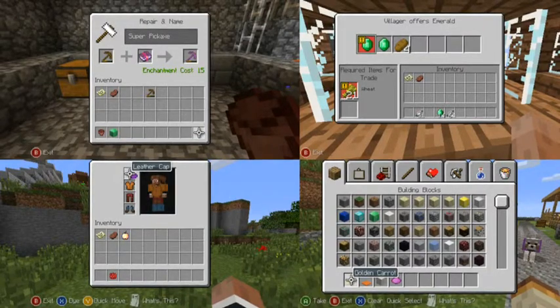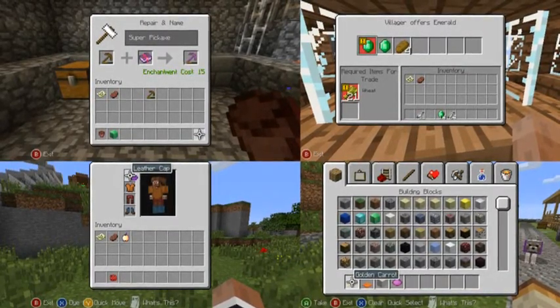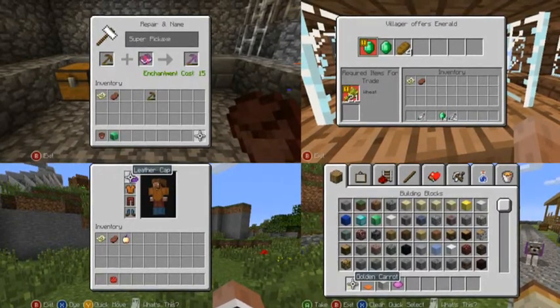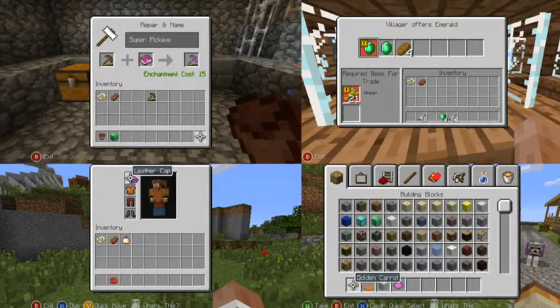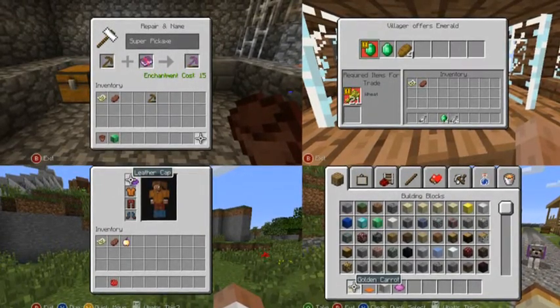We'll be able to dye armor as you can see on the left. And as you can see on the right, we'll be able to dye our dogs' collars, so you'll be able to tell your dogs apart. Plus the golden carrot — that's pretty cool.